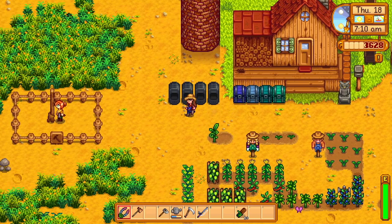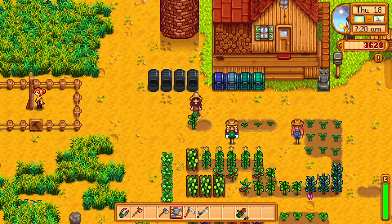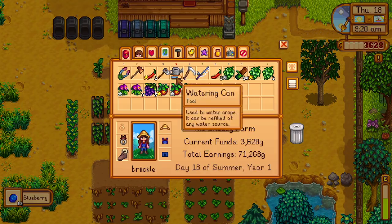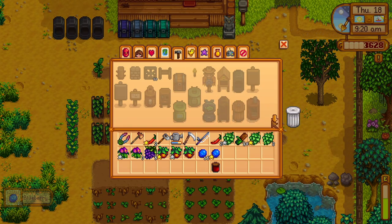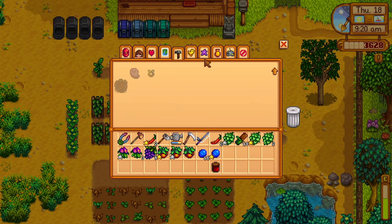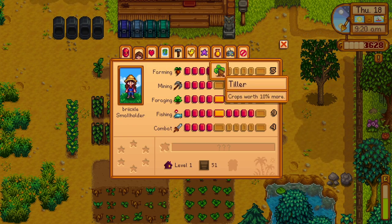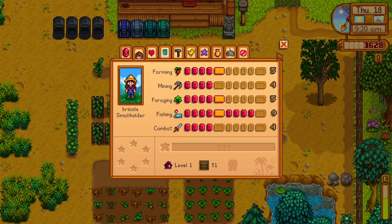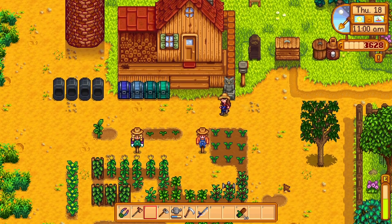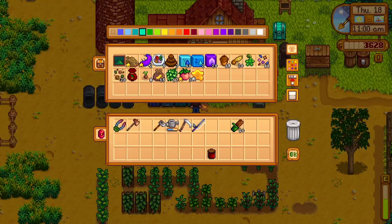Let's get straight into it. There's our little barn — yippee! Daily grind, gotta water all the plants. Okay, all my crops are watered. I still don't have the next sprinkler. I guess I could have looked at that from the skills — we need to get going with our farming skill. I have a jelly or jam that I need to put in the community center.